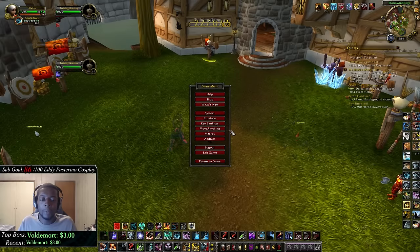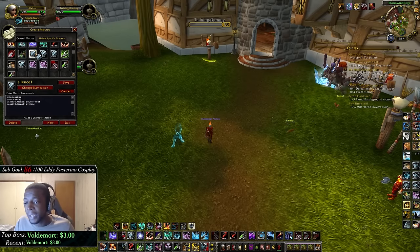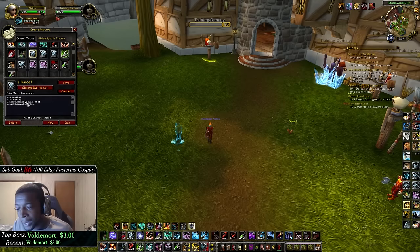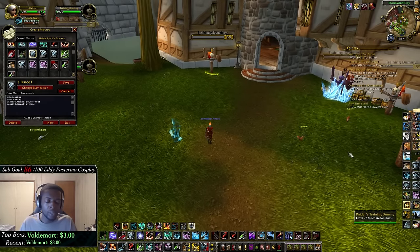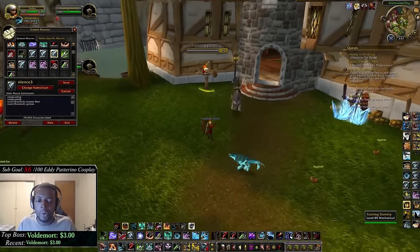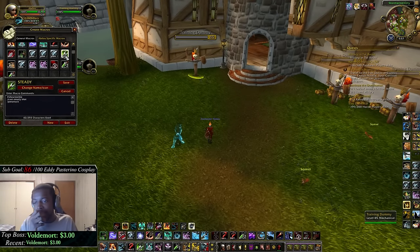My next macros are my arena target counter shots — I have one for arena target 1, 2, and 3. The format is: slash stop casting, slash stop casting, slash cast at arena1, counter shot. These let me kick any arena target without having to target them directly. Very good for interrupting polys, cyclones, chaos bolts, or anything when you don't have the target on focus.